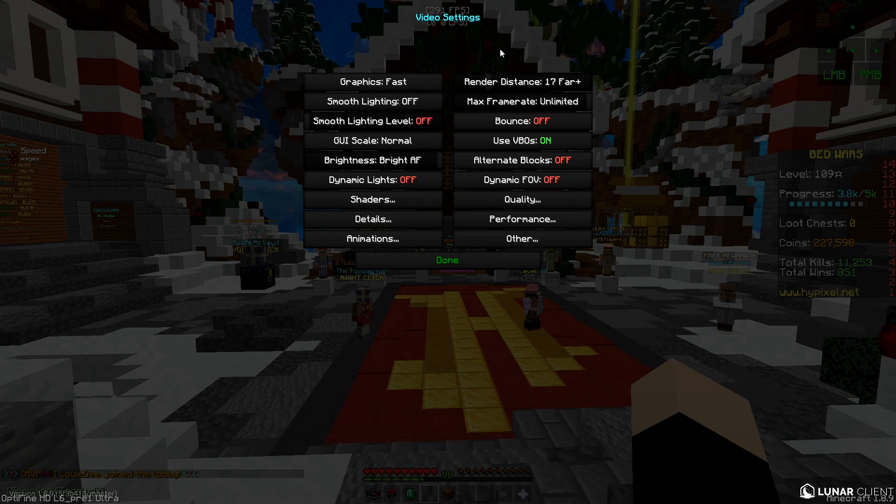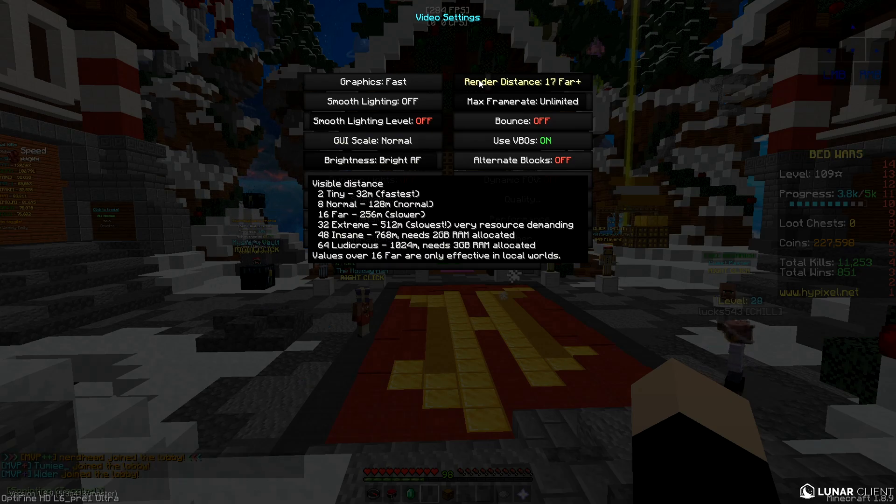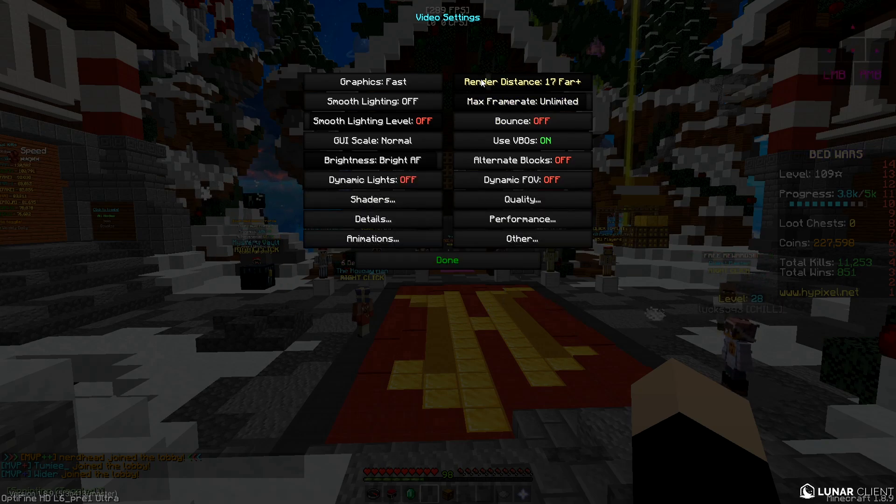Also put your render distance to 17 Far. This is mostly for Bed Wars — the map is really big. If your render distance is 8, part of the map isn't loaded, so as you move around your computer has to load in chunks. But with render distance at 17, everything is pre-loaded and it's really smooth. That's also why you allocate more RAM — so you can up your render distance without lagging or crashing.